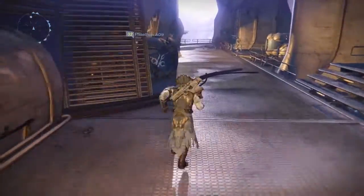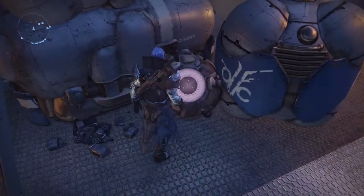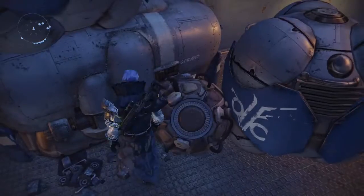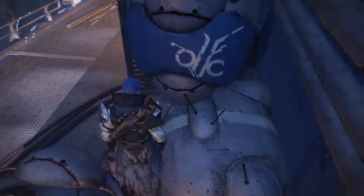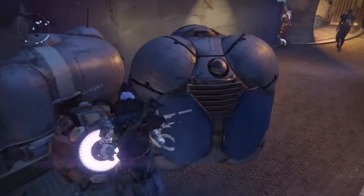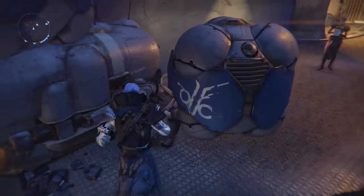Yo, what's going on guys, this is FGLAB and in today's video I'm bringing you a really short video on this little mini servitor easter egg in the Reef on Destiny. It's a pretty cool little easter egg. As you can tell, it doesn't really look like it's got a shell around it, and if you touch it the eye will start glowing, so it looks like it's kind of out of order or something.